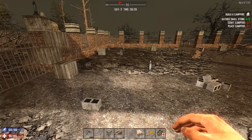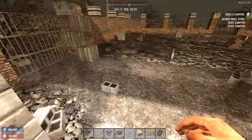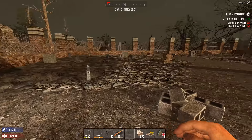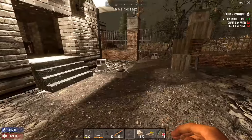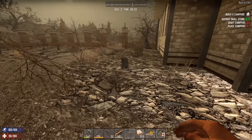Hello friends, welcome back to 7 Days to Die. It is the morning of day two. I have been a busy, busy boy. I found a mighty helmet on a zombie. You can see I've cleaned up — I've taken out almost all the trees. There's two little trees left in here.